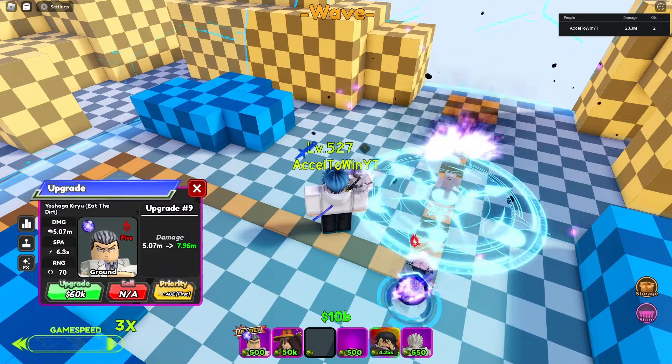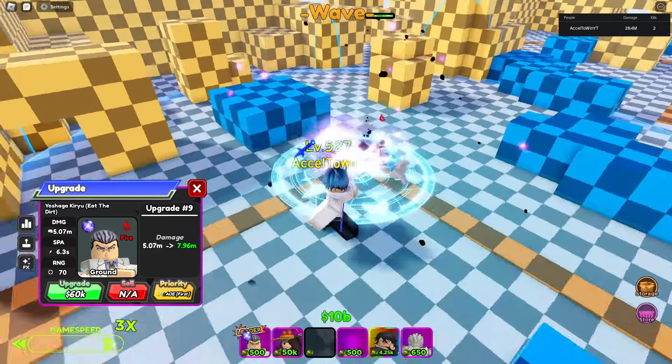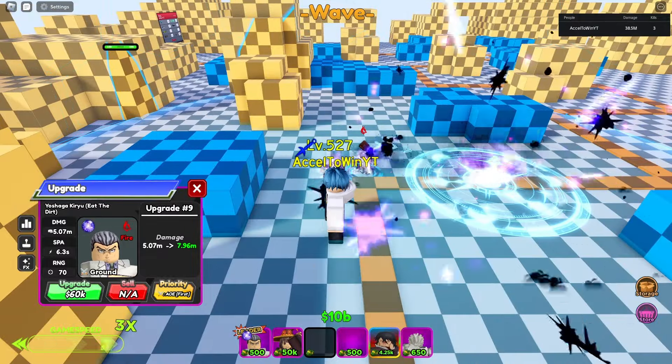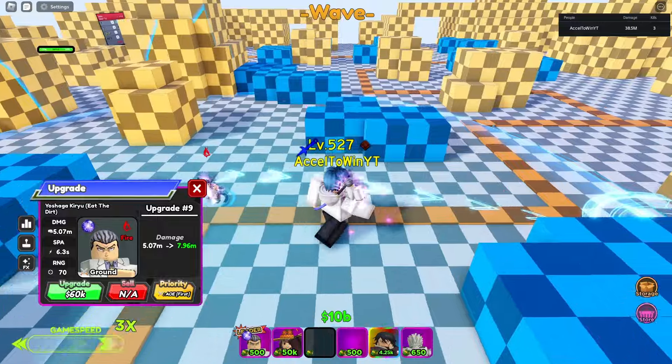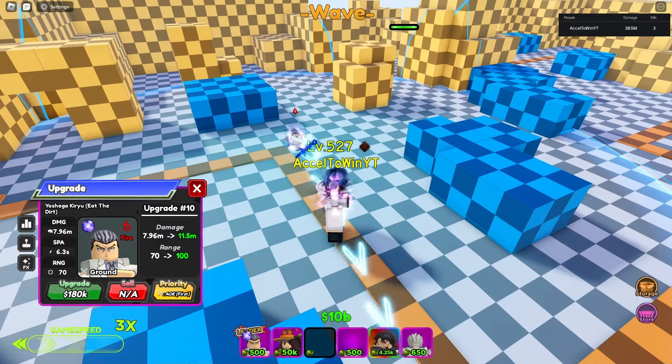At this upgrade level, his stand appears and does some sort of shadow ball ability — looks really cool. Then 60k more damage, followed by 180k more damage and 30 more range, bringing him to 100 range.